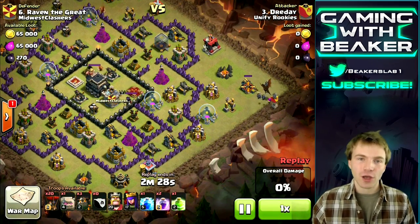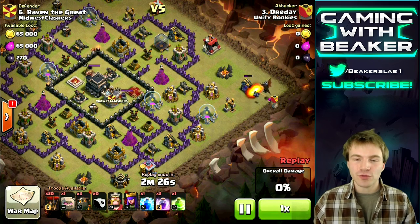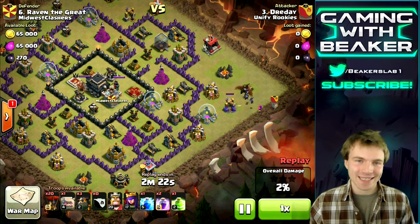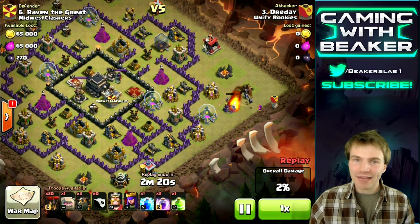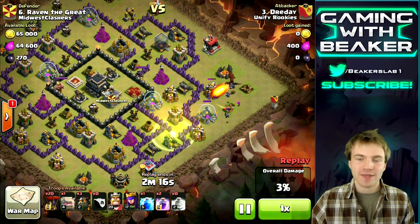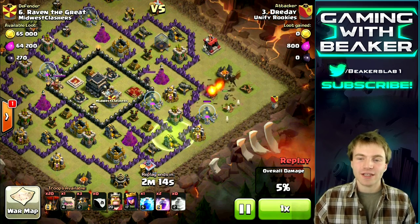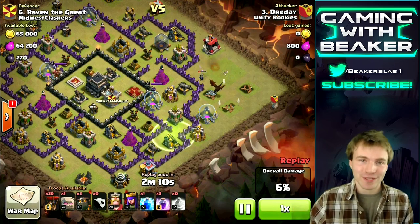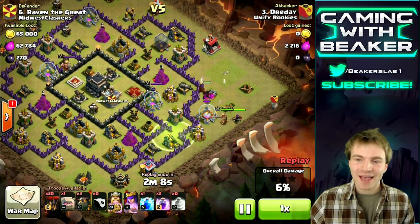Look at this base — it's much lower level than my town hall 9, so we should be able to three-star it. You guys probably see bases like this in your clan wars — mid-level, low-level town hall 9. You've got to be three-starring these because that's how you're gonna win wars, and most town hall 9s can easily be three-starred.